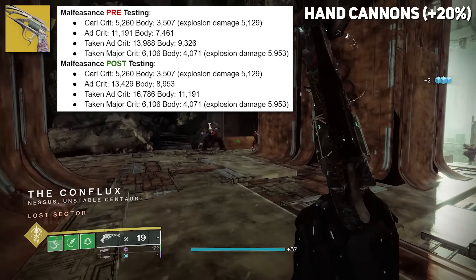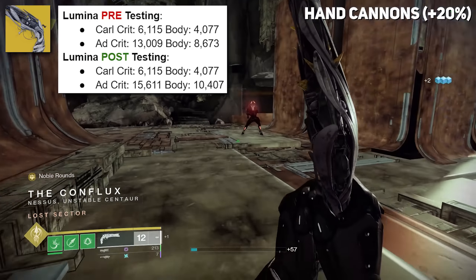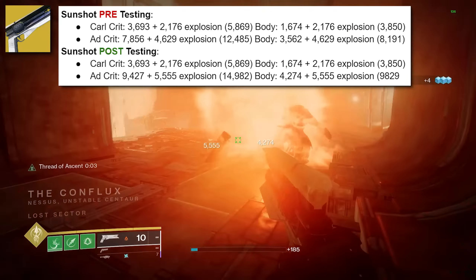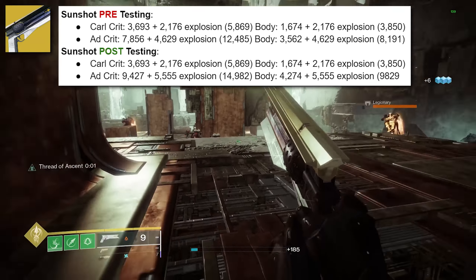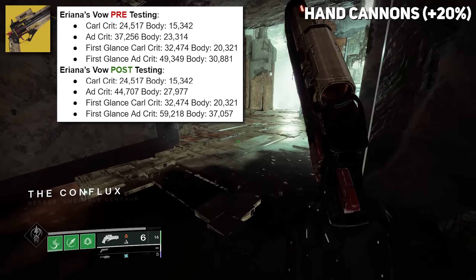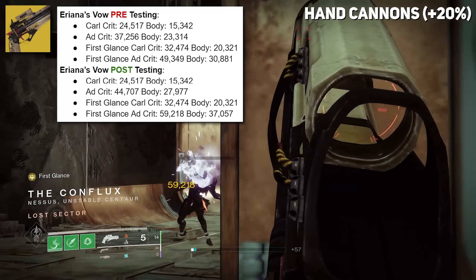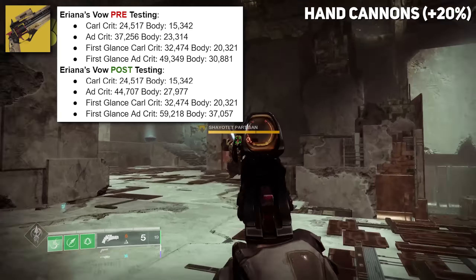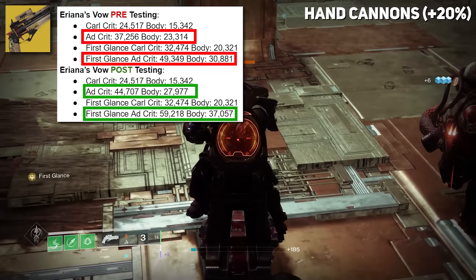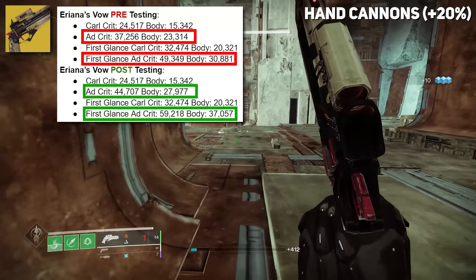Malfeasance got a buff in damage by 20% alongside other hand cannons. Lumina also saw an increase in damage, going from 13,000 to 15,611 per crit against adds. Sunshot also got a buff — everything from its impact damage to its explosion damage received that 20% buff. Ariana's Vow also got the buff, even though it's a special weapon hand cannon. Still the same against Coral, meaning no increase against majors, but against Miners and Elites we did get that hefty 20% buff.